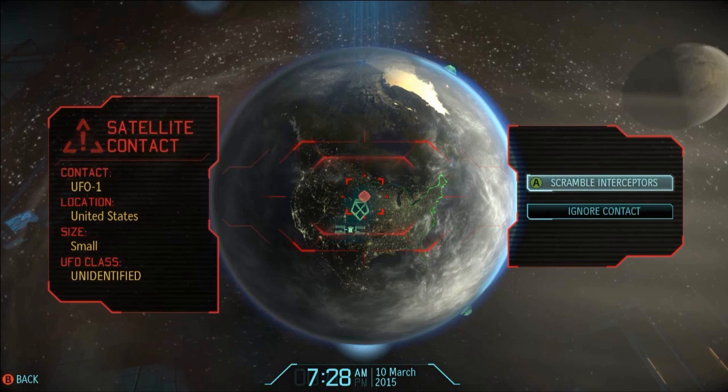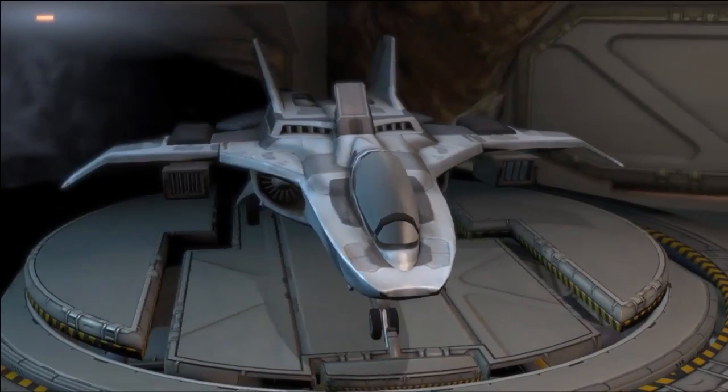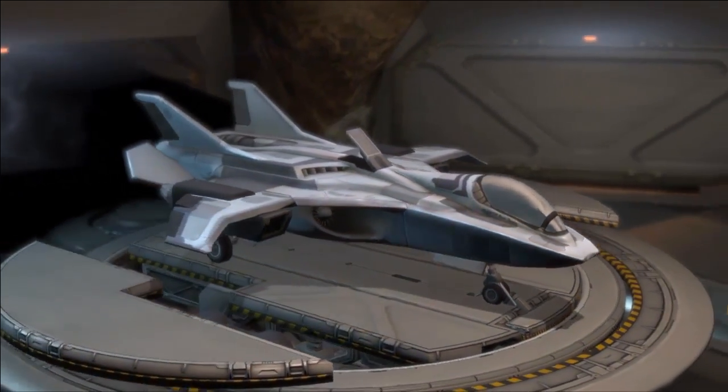And in this case, we didn't have to wait long. Looks like we've got a small scout moving over the continental United States. We're going to have to send an interceptor out to take it down. Raven-1's ready to go — we're going to send it out.